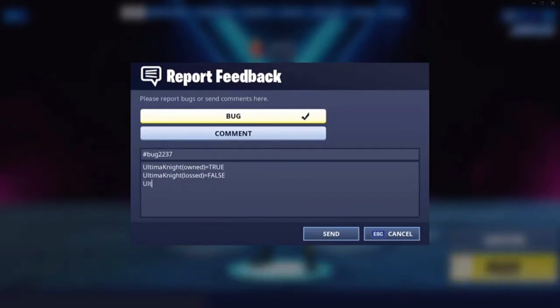Then you want to put 'Ultima Knight', brackets, 'restore', then close the bracket, equals TRUE — with TRUE in capital letters again, as it is another command. Then finally you want to put 'Epic', 'admin', 'unlock', equals TRUE, with TRUE in capital letters again as it is another command.